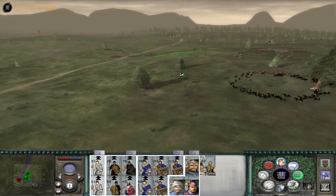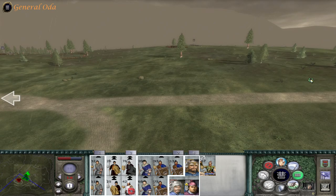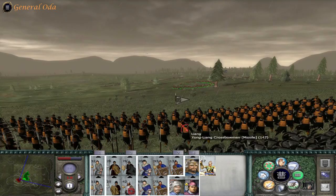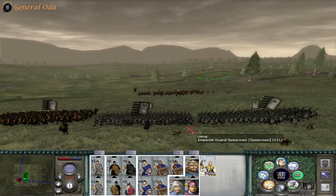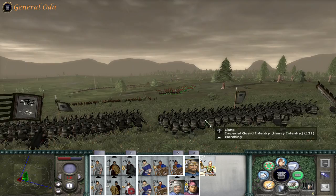These guys look unfazed by my units. While that's being done, I'm actually going to slow down my men and go around over here. It's hard to tell if they're doing any damage, but they appear to be moving out now. Imperial infantry looks pretty tough — they have two units of imperial infantry. That is dangerous.